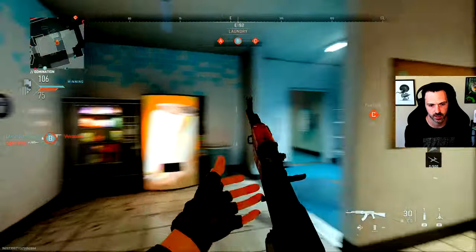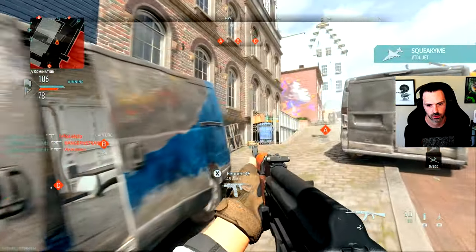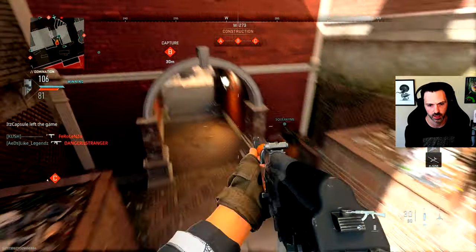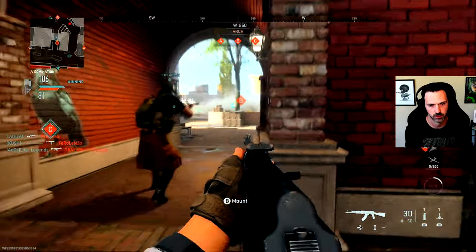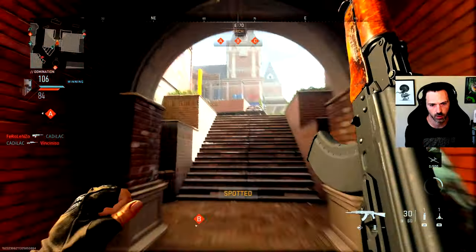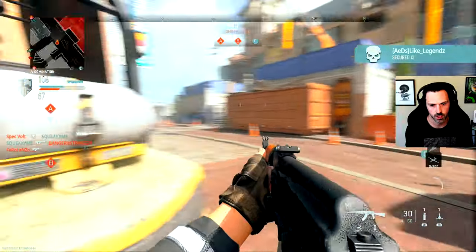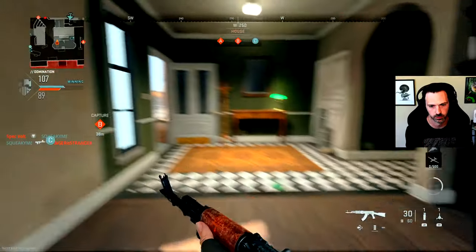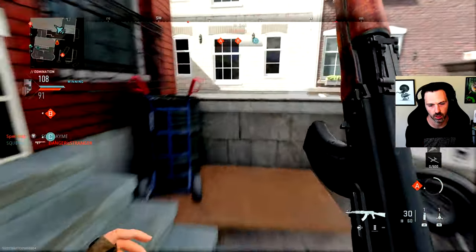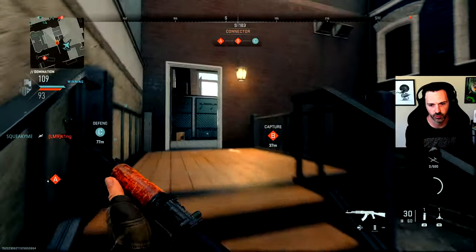There's a nice big line of sight right at the start. I can hear footsteps. This map already feels pretty goddamn big and labyrinthian. What is with all the different lines of sight? I hate it already. There's a hundred different lines of sight to watch. This map kind of looked like it was going to be a small three-lane map, and it's a fucking maze!